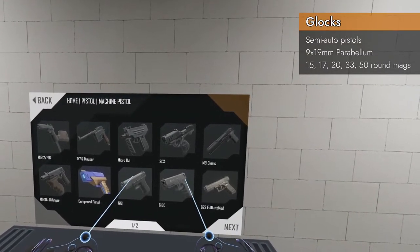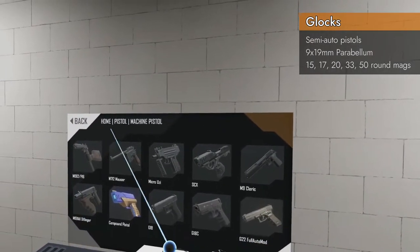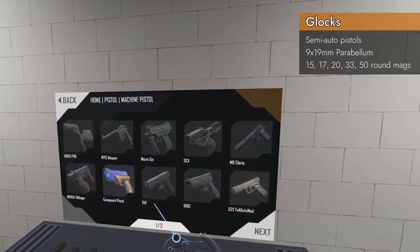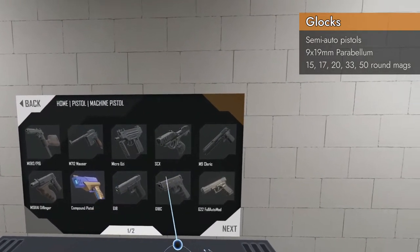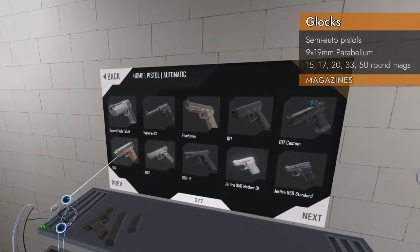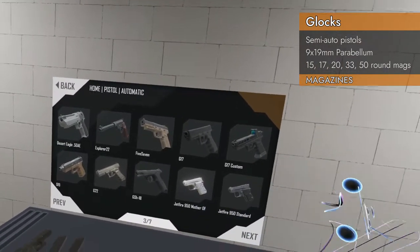Also in the Glock line are some machine pistols, but since I haven't started the machine pistol reviews yet, I will not be tackling those until I get to machine pistols. So the G18 and G18C, which are in 9x19, will not be in this video, nor will the G22 because it's in .40 Smith & Wesson. The G17, the G17 Custom, and the G19 all share the same magazines.